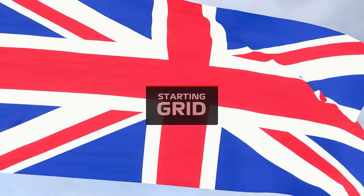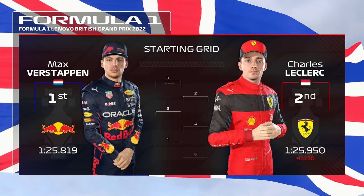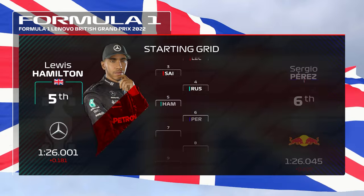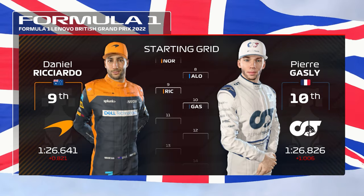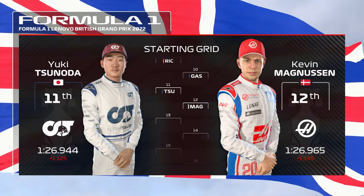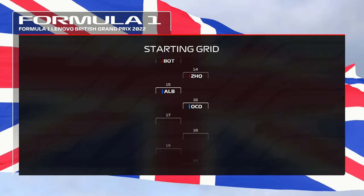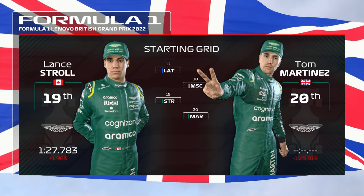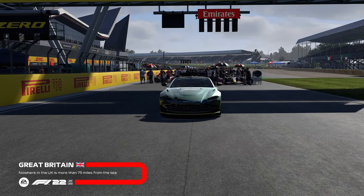Let's take a quick look at the grid lineup for today's race. World champion Max Verstappen starts from pole position, Charles Leclerc alongside. Moving on: Sainz, Russell, Hamilton, Perez, Norris, Alonso, Ricciardo, Gasly, Tsunoda, Magnussen, Bottas, Albon, Ocon, Latifi, Schumacher, Stroll, and Martinez. It's almost time for the lights to go out.